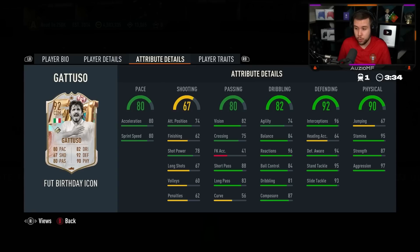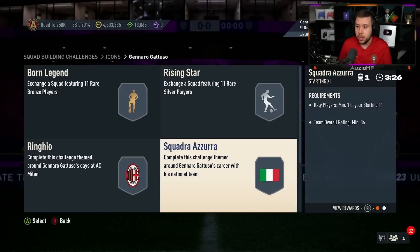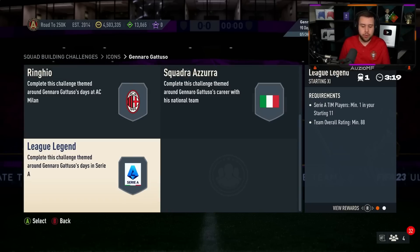The pace on the card is I guess alright. Stick him on a Shadow chem style — definitely a Shadow chem style with him having 97 aggression already. How much? Bronze, silver — 82, 86, 88 okay, that's a bit. It's not like crazy, I don't think that's 300k.